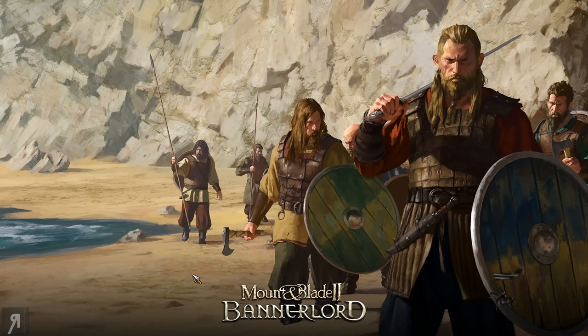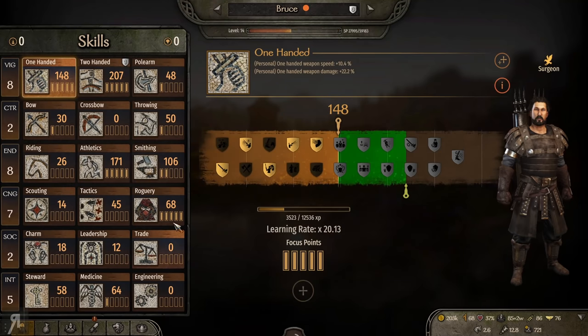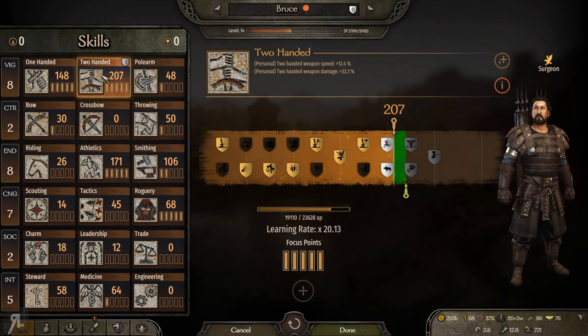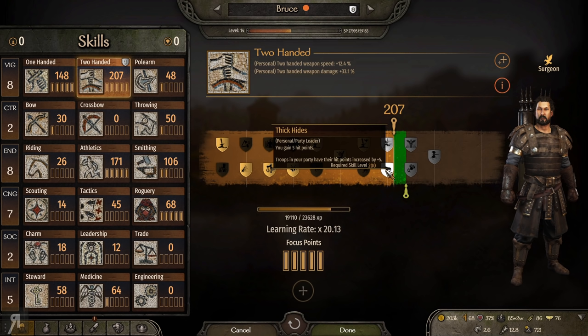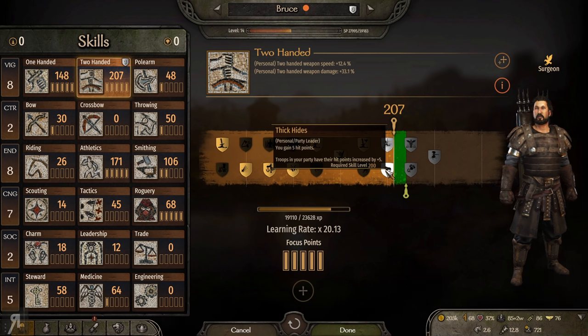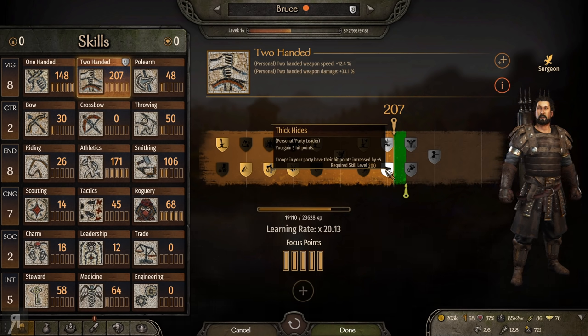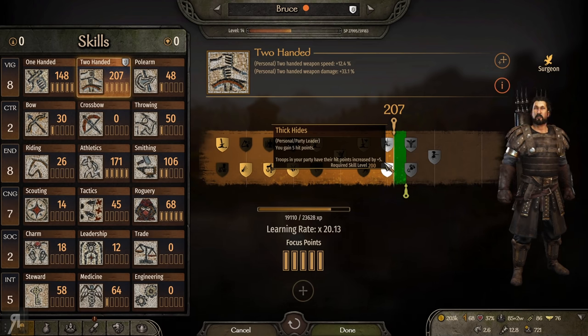Everything is going really nicely, especially considering our roguery skill has a pretty significant impact. We have 207 now. So: increases your speed damage bonus with two-handed weapons while on foot, or gain five hit points — and troops in your party have their hit points increased by five. If you think about every single troop in my army gaining five HP, that's a significant amount of additional survival.